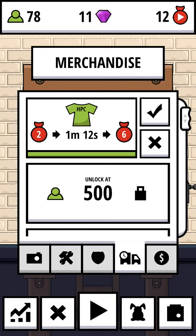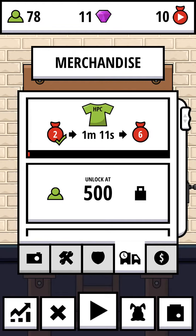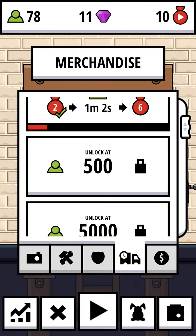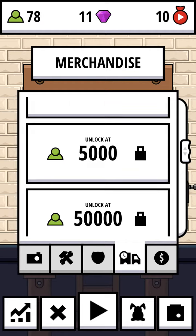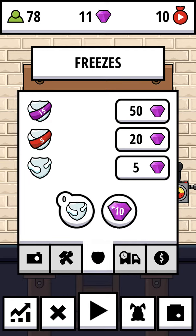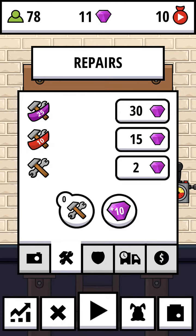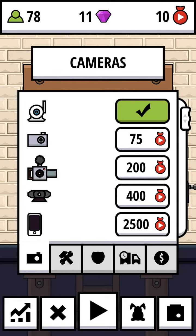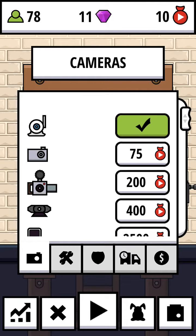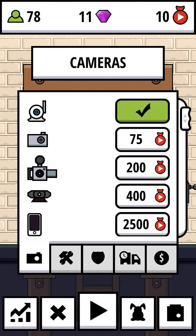There's a toy rabbit — another collection item. Merchandise is another thing where you can get more items and money. If you get 500 subscribers, you can unlock more merchandise, more items, and more money. Freezes freeze the damage when you crush items. Repairs let you instantly repair machines during crushing. You also need advanced cameras to get more views — I need 65 more money to buy the next camera.